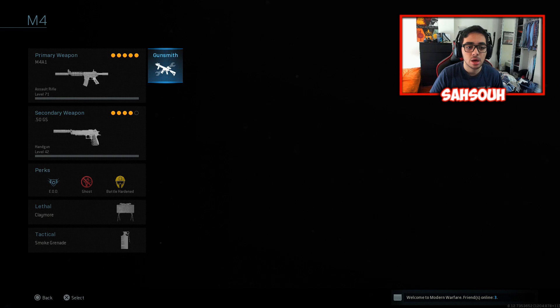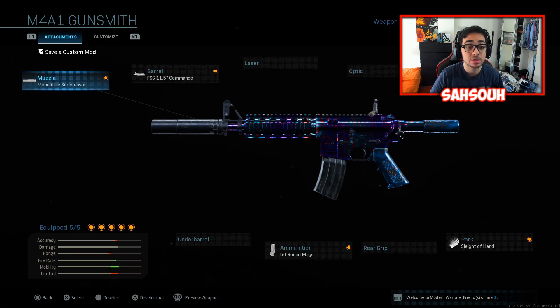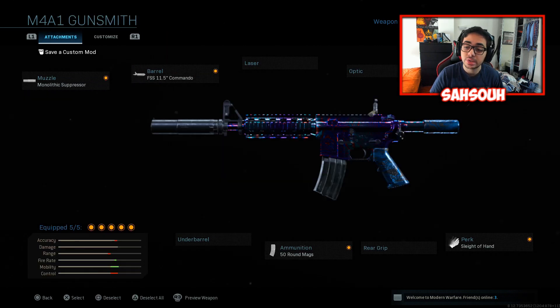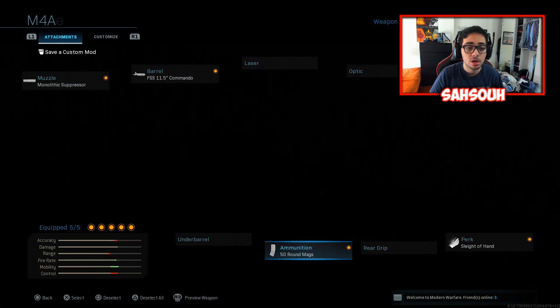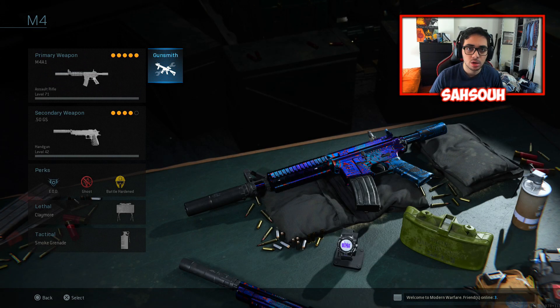My class for today's video is the M4A1 with the Monolithic Suppressor, the FSS 11.5 Inch Commando barrel, and the No Stock stock — I love that name by the way, No Stock stock — the Stipple Grip tape for a perk, and the round magazine for ammunition so we can keep ammo in circulation and don't have to reload too often.